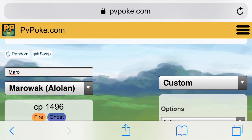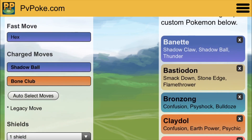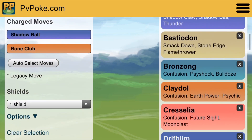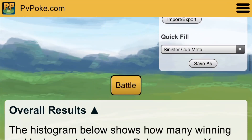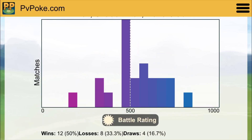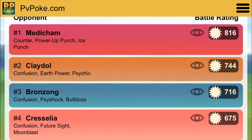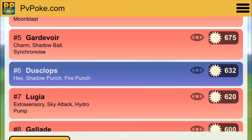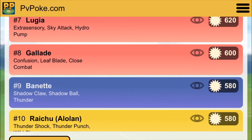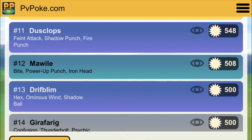Let's take a look at the overall meta and how it compares. We've got Alolan Marowak versus the custom one in PvPoke for the Sinister Cup. We've got Hex, Shadow Ball, and Bone Club, trying to bait shields. You can see we're getting 12 wins, 8 losses, and 4 draws. There are quite a number right around the 500 mark. Medicham, Claydol, Bronzong — not surprising, most of these are psychic types we're beating. We're beating Dusclops, Banette, Raichu. Mawile we're barely pulling off a victory — that's shield-dependent. This is a one-shield scenario, but you are getting the bait every time.